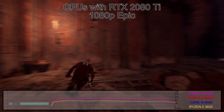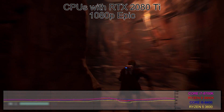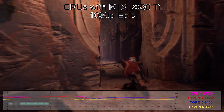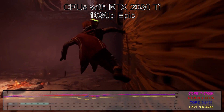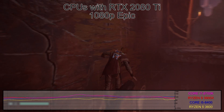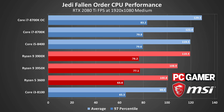Checking out the CPU testing results, given the limited performance we saw at lower settings, you might expect the choice of processor to have a big impact. Turns out, that's only partially the case. Jedi Fallen Order appears to depend most on CPU clock speed, with the 38% boost in MHz on the overclocked 8700K mostly matching the difference in performance between it and the lowly Core i3-8100. Cores and threads seem to be far less critical. Regardless, the i3-8100 and Ryzen 5 3600 still clear 60 FPS minimums, and it's not a huge jump compared to what we've seen in other games.